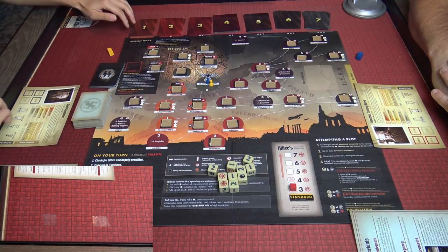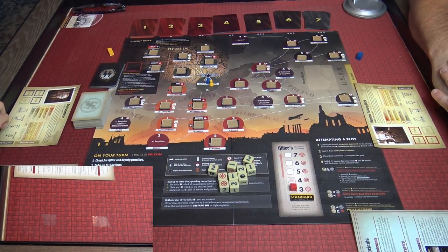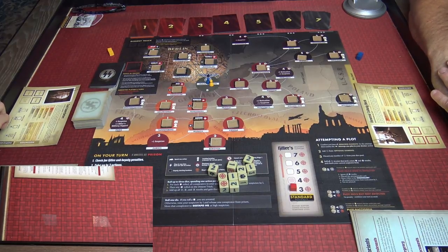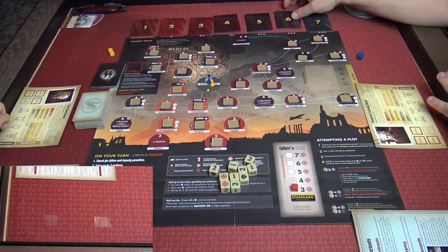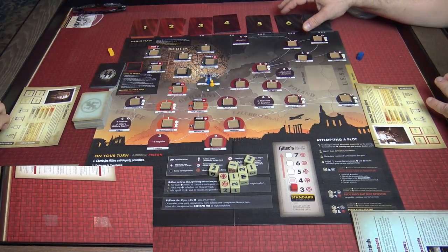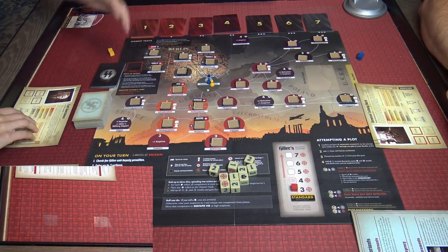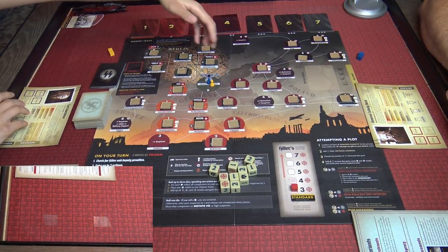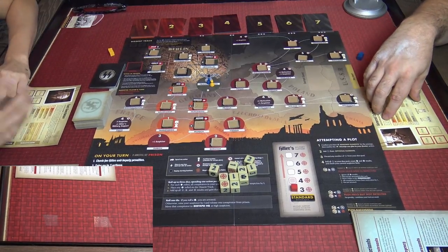Bad stuff will also happen, triggered by these cards here. A few ways we can lose: number one, if we need to draw an event card — we draw one at the end of each player's turn — and there's no card there, we lose the game. If everybody's in prison, then we lose the game as well.